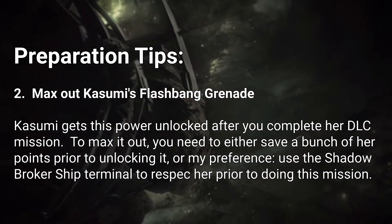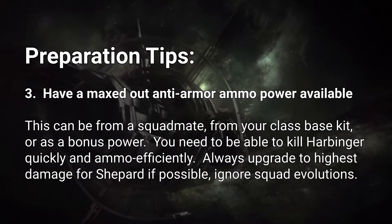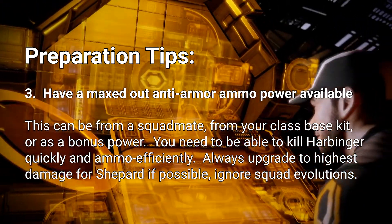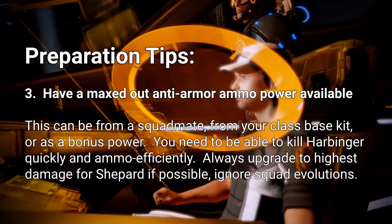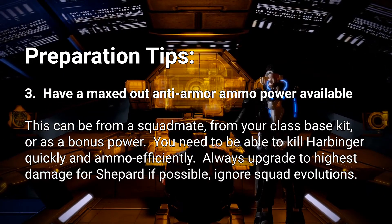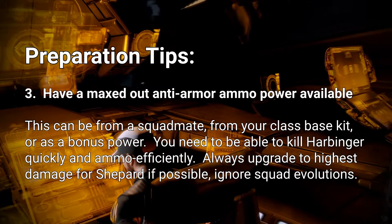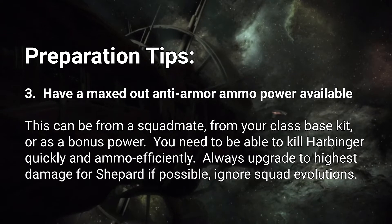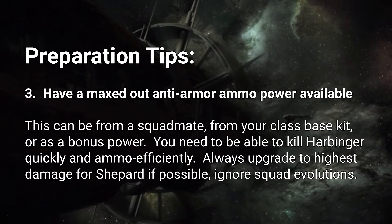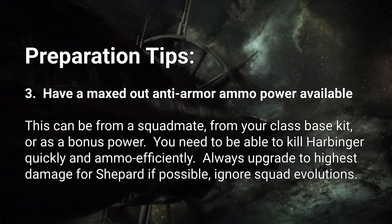Number three, you're going to want an anti-armor ammo power because you want your ammo to be as efficient as possible, and you want to be able to kill armored opponents like Harbinger and Scions as fast as possible. So whether it's incendiary ammo, warp ammo, or armor-piercing ammo, you're going to be wanting an ammo power. In this situation, I'll be playing the Vanguard because Mark Shepherd requested that. Vanguard is a great class to use on insanity difficulty because it comes with its own anti-armor power native to its kit, which is incendiary ammo.